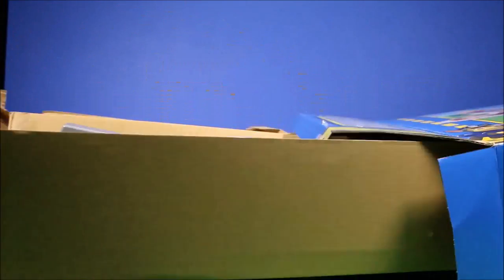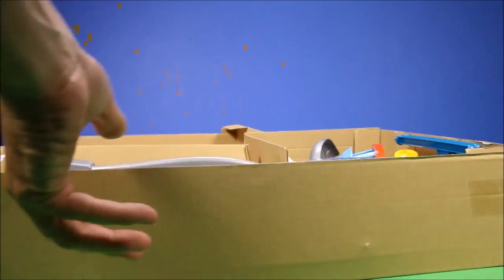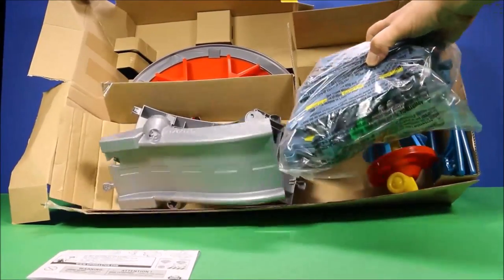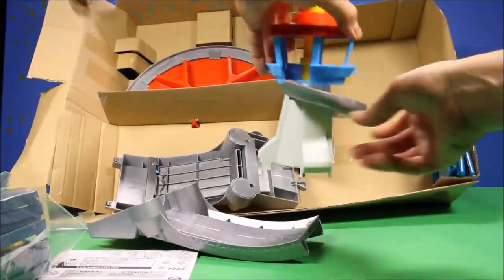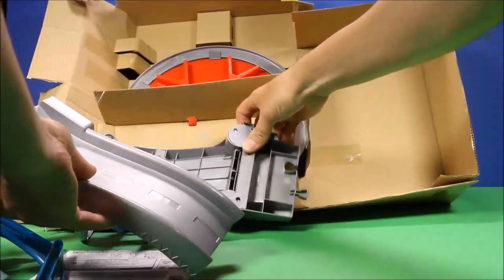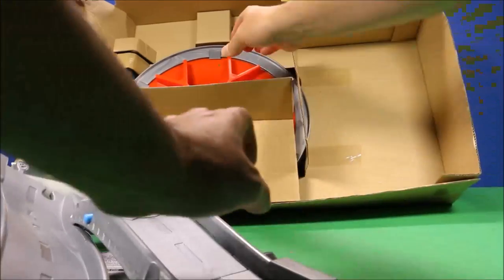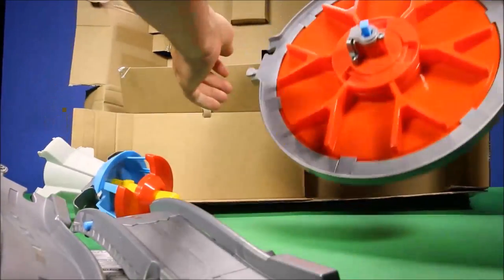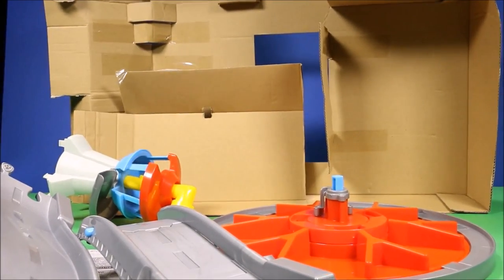Here's the moment of truth — let's see exactly what was in here. Wow, this is awesome! We've got a big bag of track pieces, the tower, a couple of signs, bridge road pieces, and then the big circular track which launches the racers out. Cool! Let's put this together and have some fun.